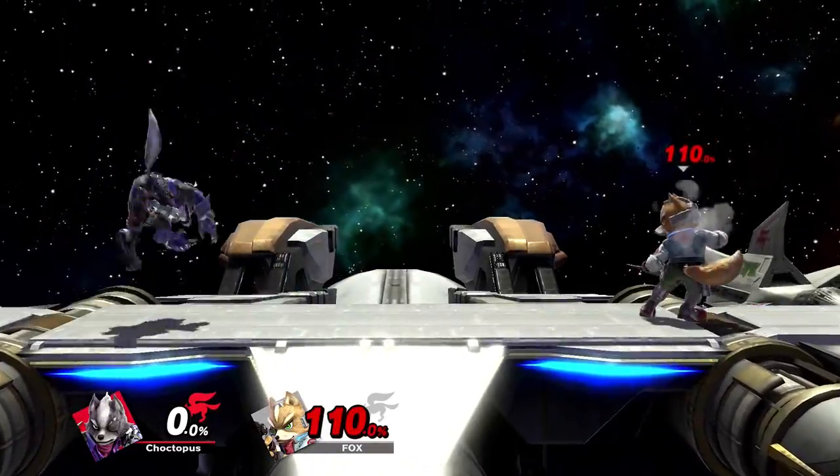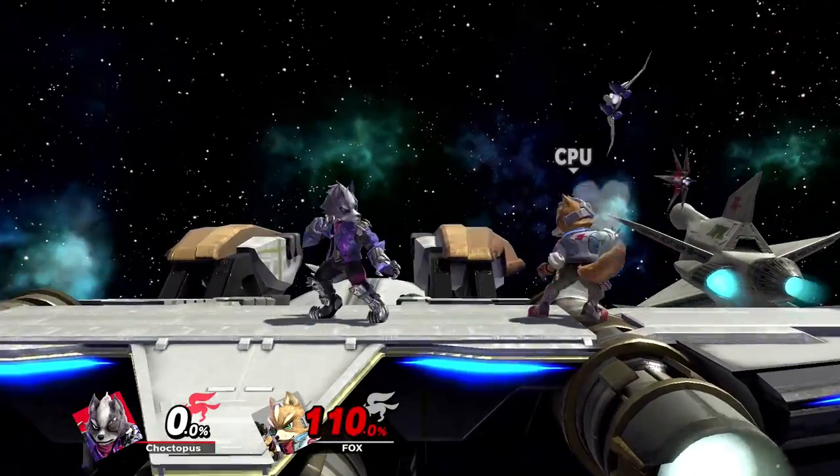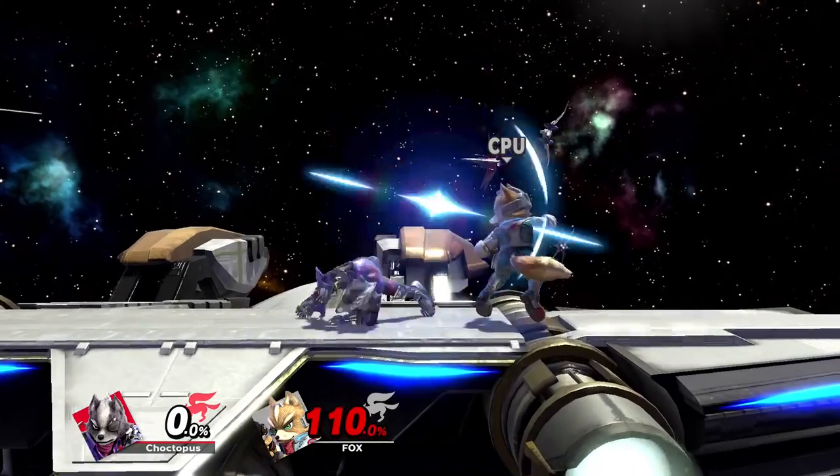Wolf's up smash is a great anti-air move because it reaches pretty high. It also pulls in from the side, so you can get your opponent from the front or the back, and it has pretty decent reach, so you don't have to be directly on top of them to catch them with it.